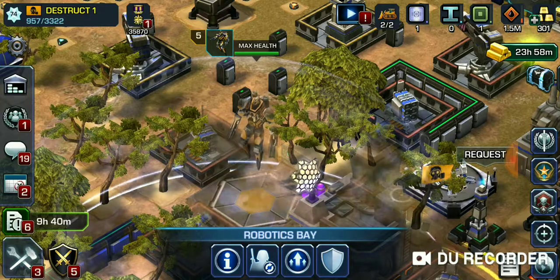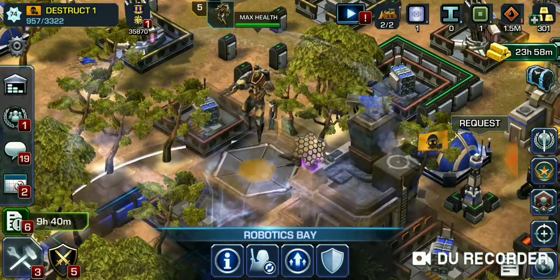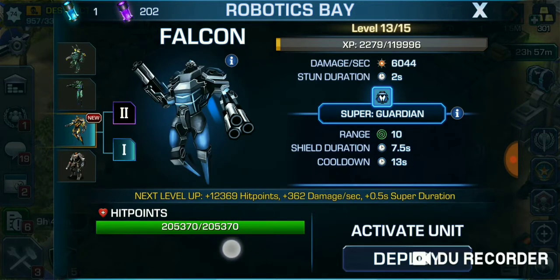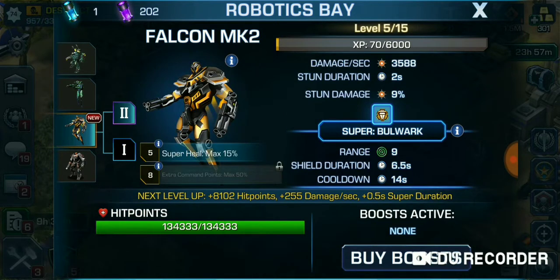So I got him last night. He's level 5. I'm on a race to level him up. Here's my old Falcon right here — you see his hit points: 205,370. And his damage is 6,044. Now here's the new one, and his hit points is 134,333. The damage dropped back down because he's level 5 — I've got to level him all the way back up again, because my old Falcon is level 13.